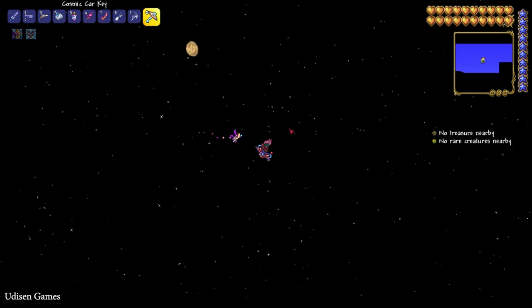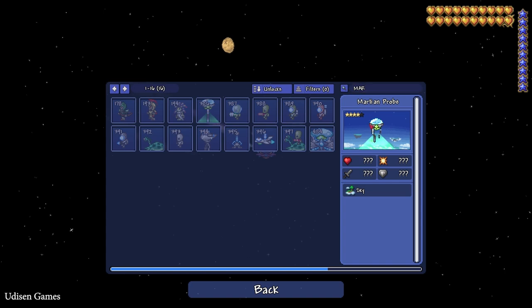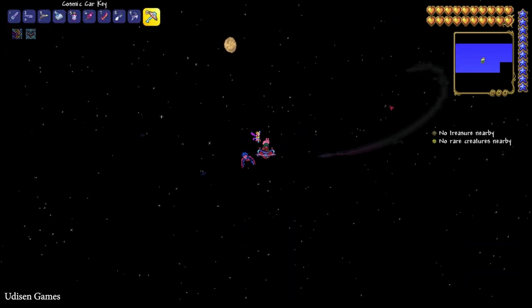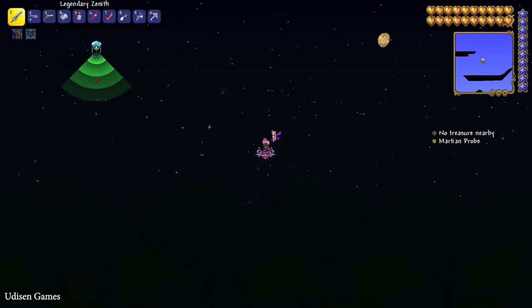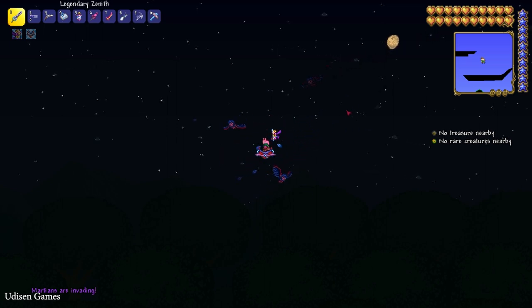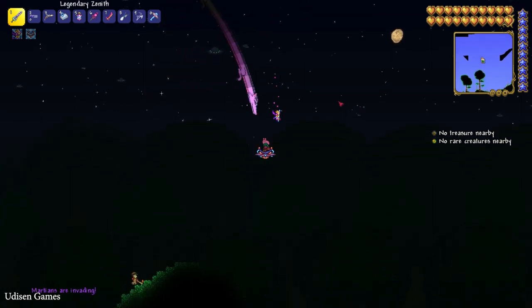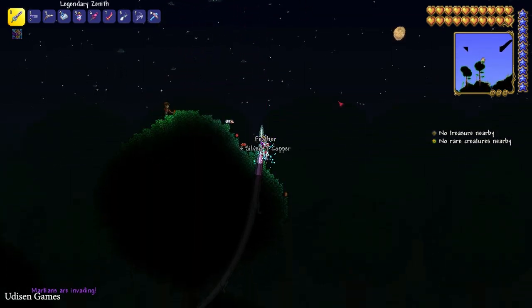The rare creature we must find is the Martian Probe. This is what the Martian Probe looks like. Sometimes it has not a blue but a red color — that is normal. Do not attack this guy! Let it detect you and leave. A few moments after that, the Martian Invasion begins!